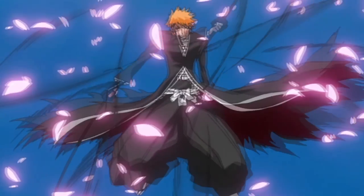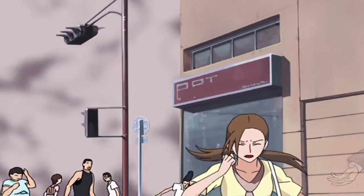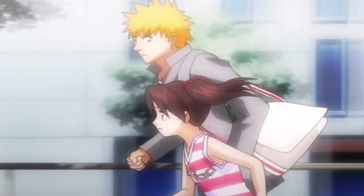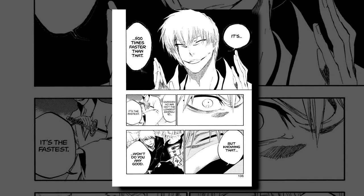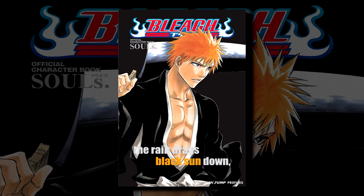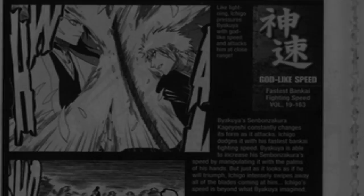Many people use this to downplay Bleach characters in speed, though Gin later tells Aizen his sword isn't as fast as he said, nor is that even the sword's main ability. Gin explicitly says that's not how his sword works. We've seen better speed feats back in the Soul Society arc where Ichigo can cut a majority of Byakuya's 100 million blades and blocks a weapon that has the power of 3 million Zanpakuto when executing an individual.